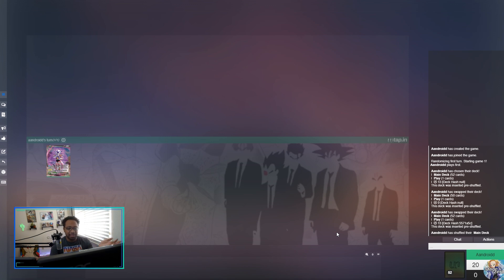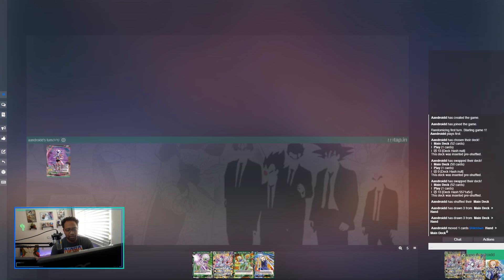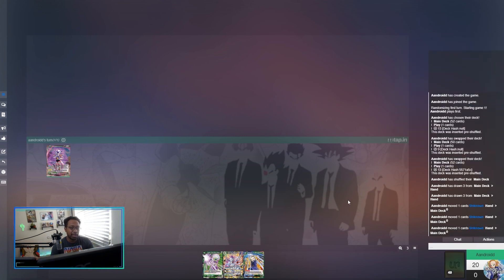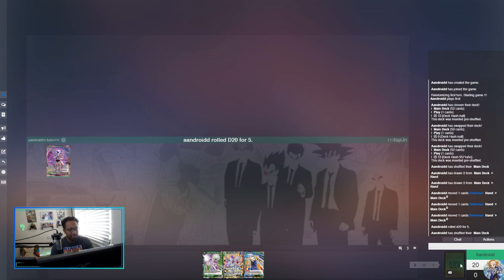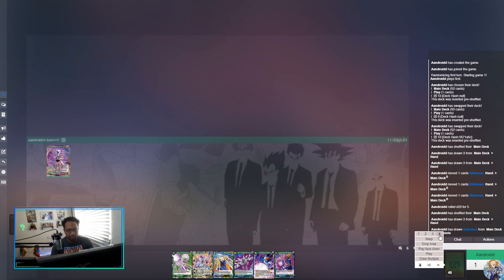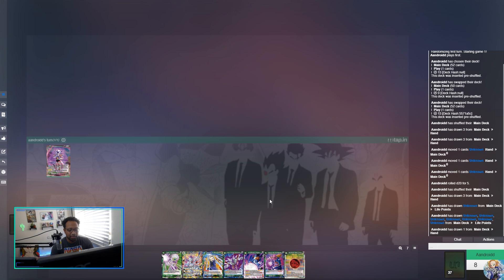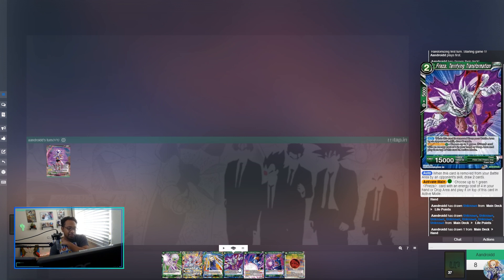The last thing I want to do is the mulligan, just like I did with the Vegex deck. Here we are on Untap — it may vary since Untap is just Untap. Looking at the starting hand, which doesn't look too bad already. I might keep Android 18 depending on whether they're going aggro with one-drop attackers.